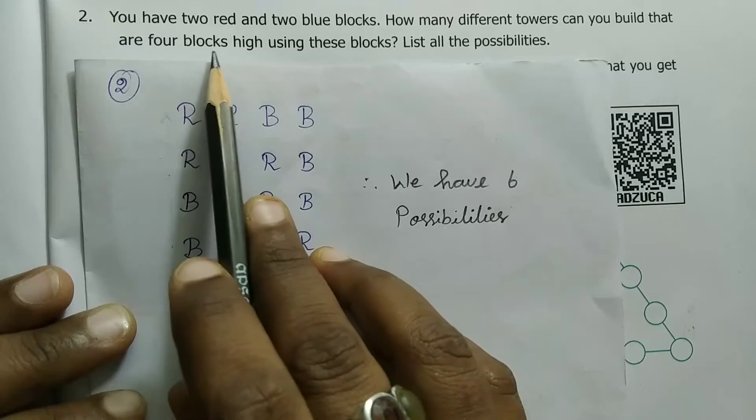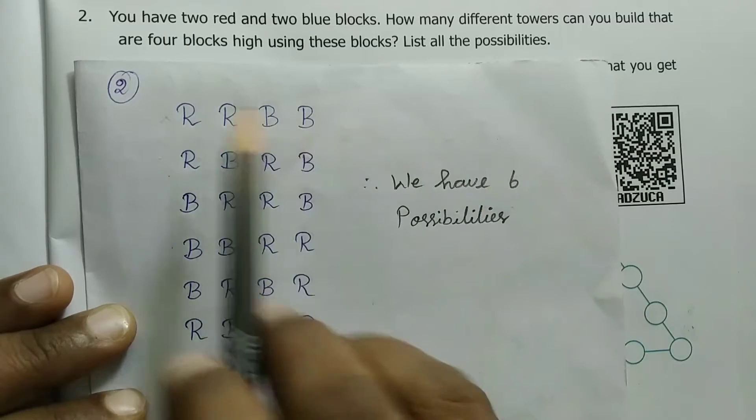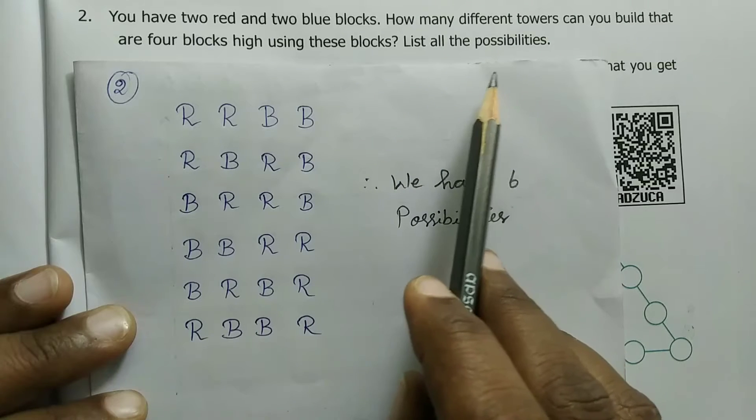The height of the tower is 4 blocks. We will use 2 red and 2 blue blocks, making 4 blocks total. The highest one is 4. We will build towers in many possible ways.